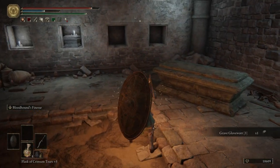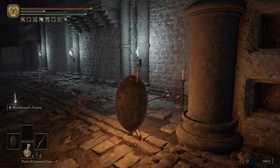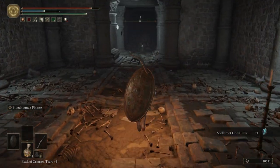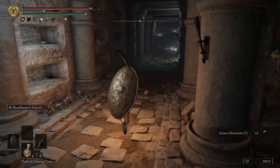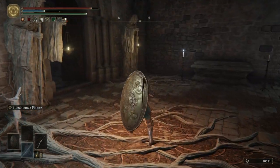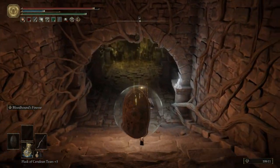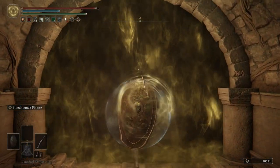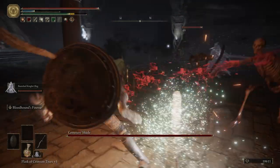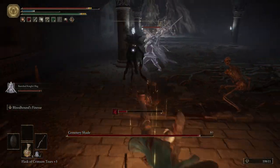Got a crab — it's going to be an annoying fight because he's stuck right there. There we go. Also there was a Grave Glovewart right there — just kind of grabbed things really fast. Grab this Grave Glovewart; another crab is going to crawl up — grab that Rune Arc, and then we're just going to run over here to this ladder, climb up it, and let that crab live its best life. Take out this skeleton, grab some more Grave Glovewart, and then we are back where the falling blades are — we made it full circle.